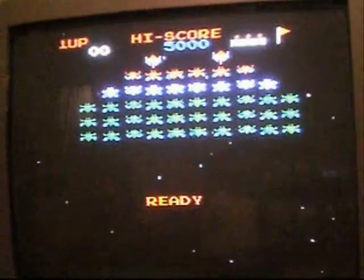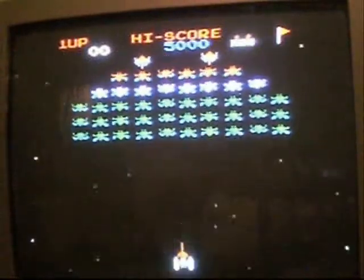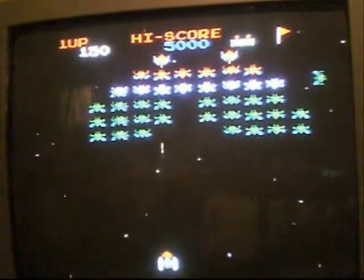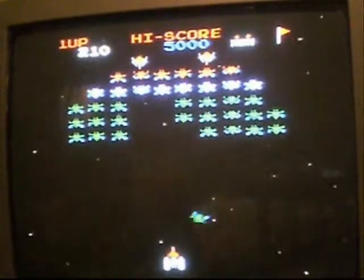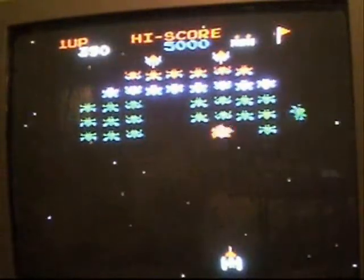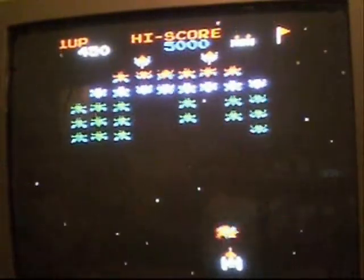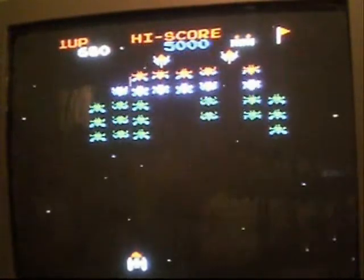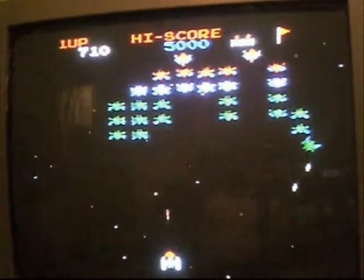Galaxian came out in 1979, pretty much shortly after Space Invaders. When you first start up, you see a heads-up display with your score, the high score, the number of lives, and the stage that you're on. If you lose a life, you lose lives; if you kill things, your score goes up. If you clear the entire screen of enemies, you advance to the next stage and it just repopulates itself.